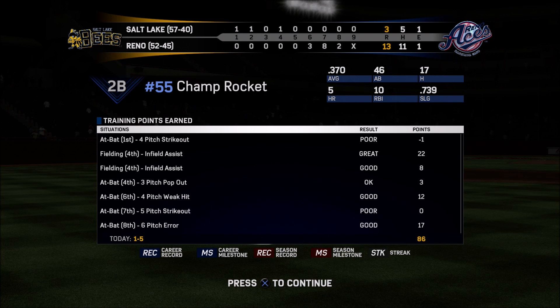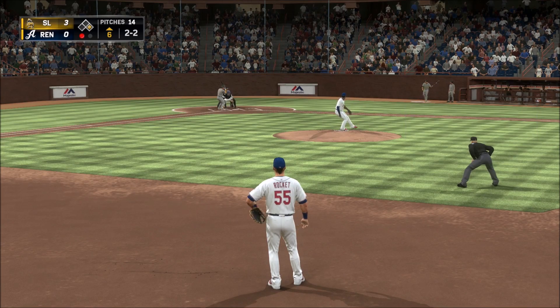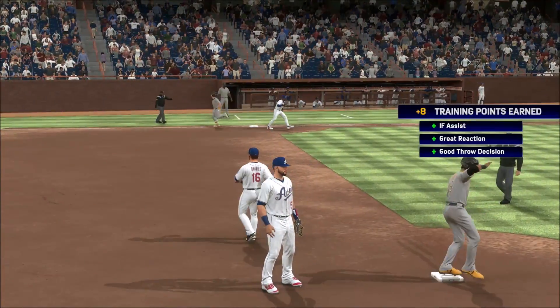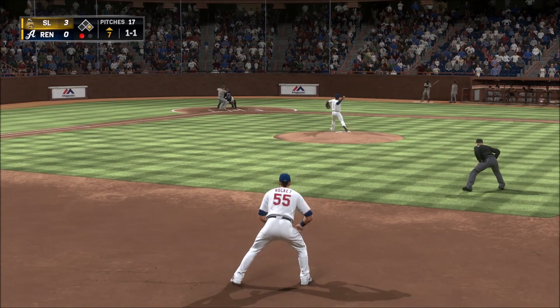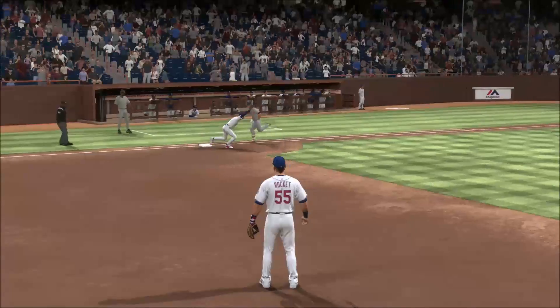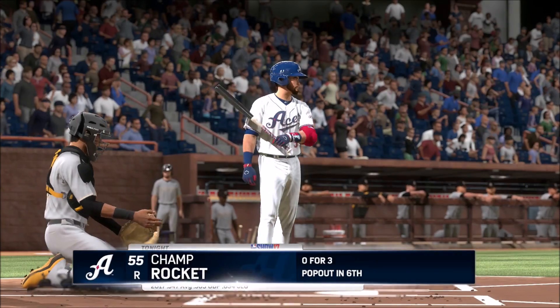Thank you for joining us here tonight and we remind you to please drive home safely. Now on your home for minor league baseball, MLB The Show — in the ball game working for the punchout. On the ground up the middle, one there relayed to first in time. Strikeout in this one — hard hit ball to second, what a stop on the slide to first as they get the double play to get him out of the inning. One hit is all they get.